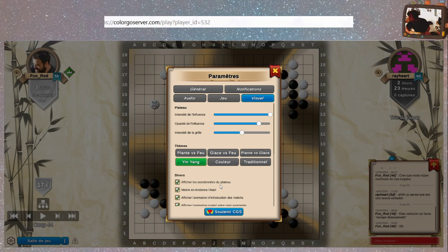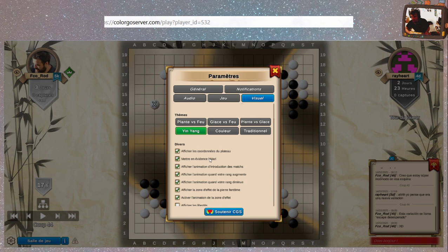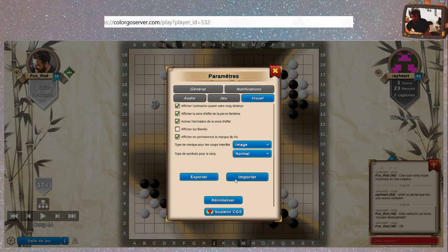La transition est assez radicale pour le yin-yang, pour la musique. On va passer là-dessus, c'est pas mal. Afficher les coordonnées — oui, toujours, c'est important les coordonnées. Mettre en évidence l'Atari si vous voulez. Type de symbole pour le rang — on peut mettre idéogramme, ça va mettre un petit truc en chinois. Lui il est 5 Dan et lui il est 5 Kyu. Si tu parles pas chinois tu sais pas.